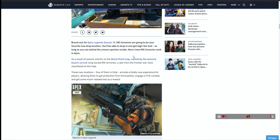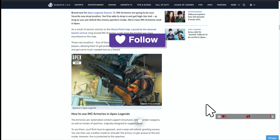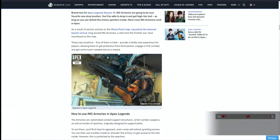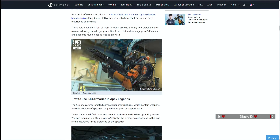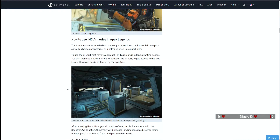Brand new for Apex Legends Season 13, IMC armories are going to be a favorite new drop location. You'll be able to drop in and get high-tier loot as long as you can defeat the enemy spectres inside. There are four of them in total, providing a totally new experience for players - allowing them to get protection from third parties, engage in PvE combat, and get much-needed loot as a reward. The armories are automated combat support structures which contain weapons as well as spectres. To use them, you'll first have to approach and a rep panel will grant you access, then use a button inside to activate the armory.